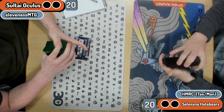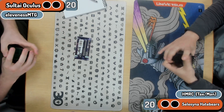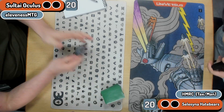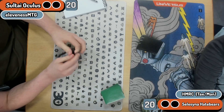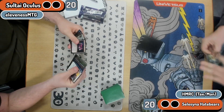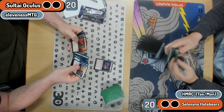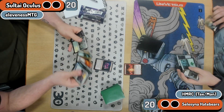Well, one side is playing Elves and playing Collected Company, putting things like Adeline, maybe Skyclave Apparition or Rathalia into play, and I'm putting in either an Atraxa or an Oculus — which is generally better — so that's sort of the way it goes.